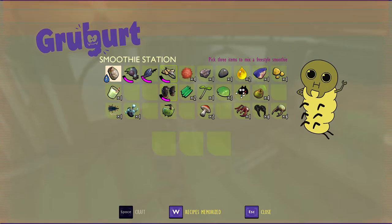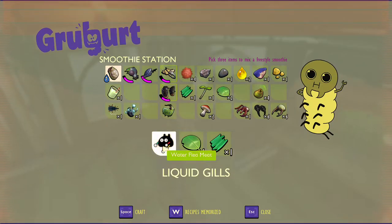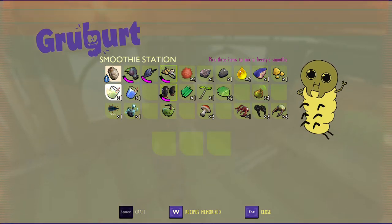So the next one we'll make is the liquid gills. The items that you need are the water flea meat, the cloverleaf, and the plant fiber. Go ahead and make that — it's that one right there. This one adds 20 extra seconds to your underwater breathing ability. Without it you're able to swim underwater for 20 seconds; if you add this it will increase it by another 20 seconds.